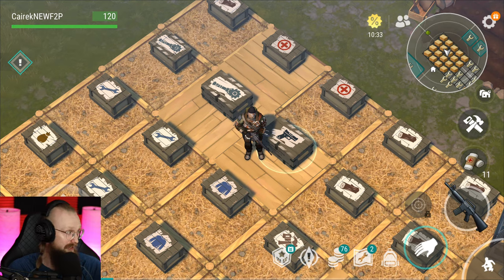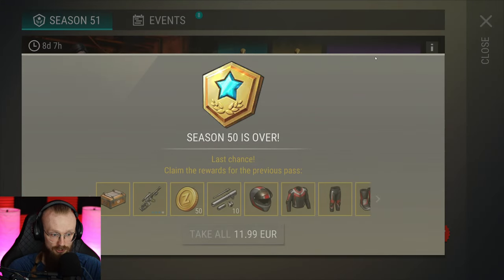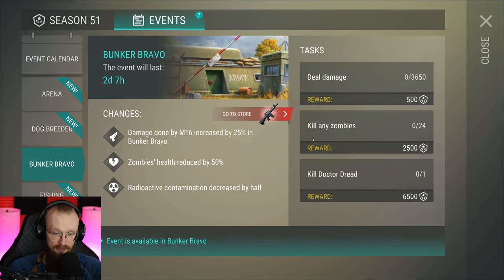Before we even start thinking about that ATV, there are lots of other things I need to do here. I just want to show you something epic. When you go to the events, we have this Bunker Bravo event, and if you want to get your ATV, you'll have to start clearing Bunker Bravo, especially during this event because it's going to be a lot easier. You'll also be able to get some carbon composites if you want to assemble some mods for your weapons from clearing the second floor Bunker Bravo. Just clear the second, third, and fourth floor, and that way you'll get some ATV parts.